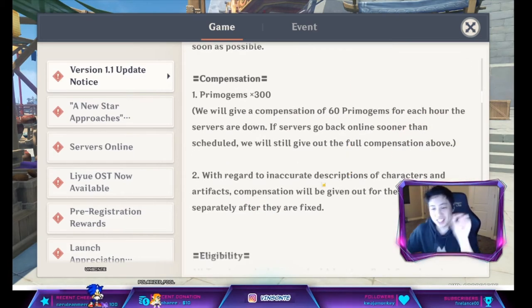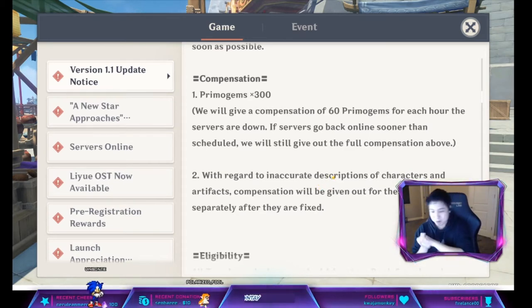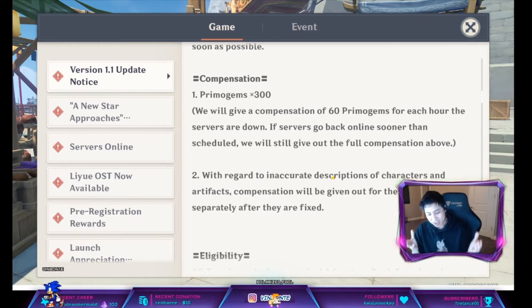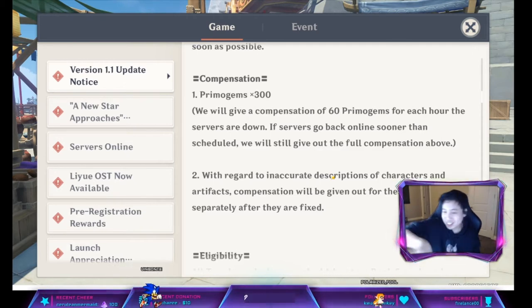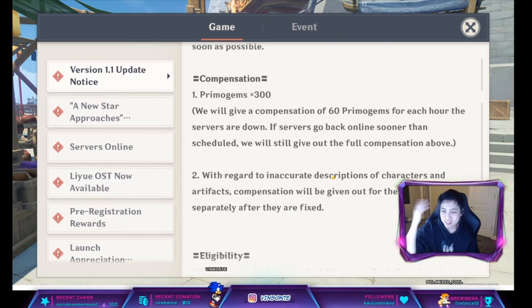There are inaccurate descriptions of characters and artifacts being fixed — for example the Petra set four-piece says it gives 35% elemental resistance, but in reality it gives 35% elemental damage. From the wording of this notice, it sounds like they're going to give compensation for it after they fix it, and the fix sounds like it will be separate from patch 1.1.